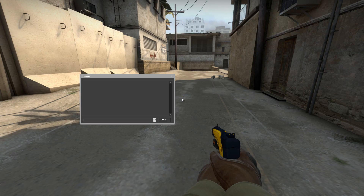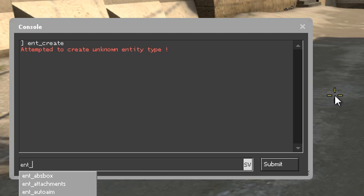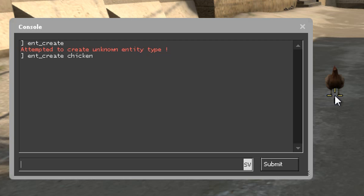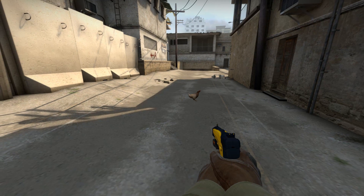To spawn entities you need to use the ent_create command. This command creates an entity and spawns it where you point your crosshair. So for example, this is how you spawn a chicken. You need sv_cheats 1 for this and for the other things in this video.